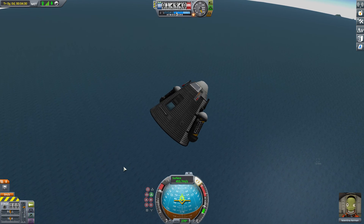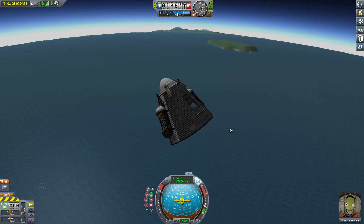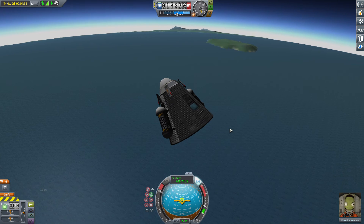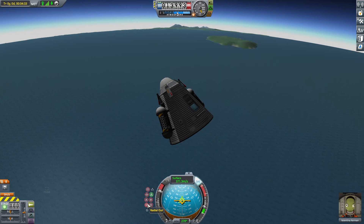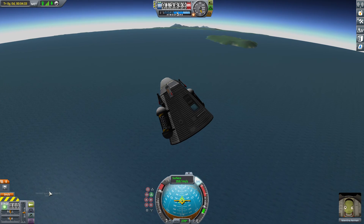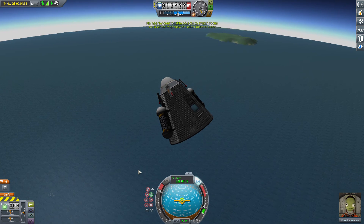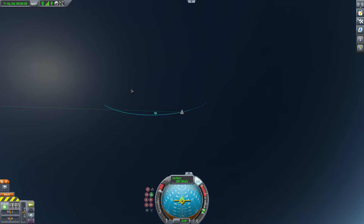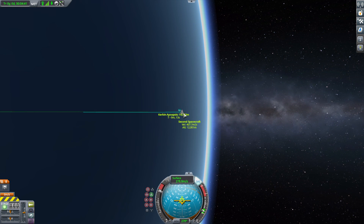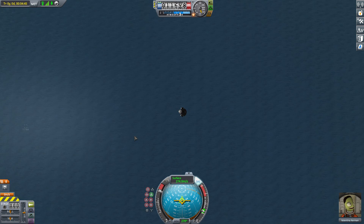The spacecraft seems to be handling pretty well. Since it doesn't have a heat shield I was worried it would disintegrate, but that seems not to be the case. I'm going to face it towards retrograde for better stability, and once it's not flying at such high speed I'll face it radial-in.